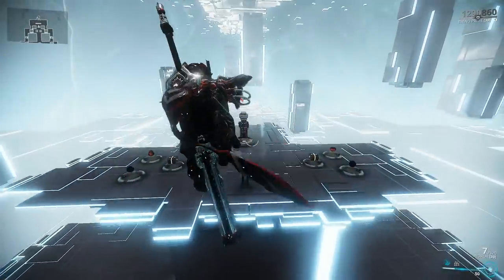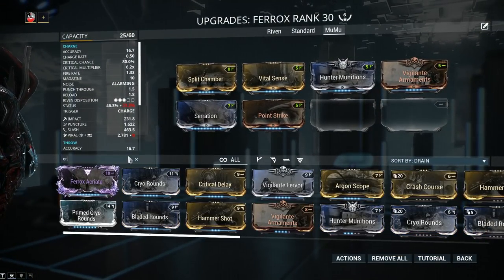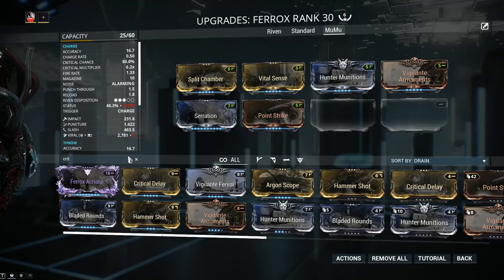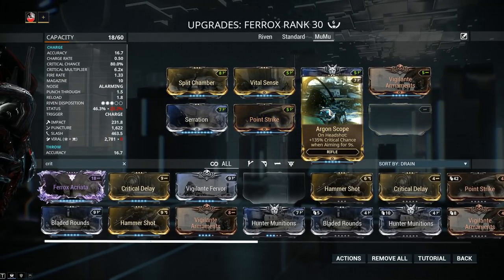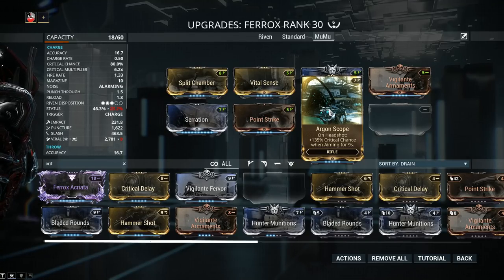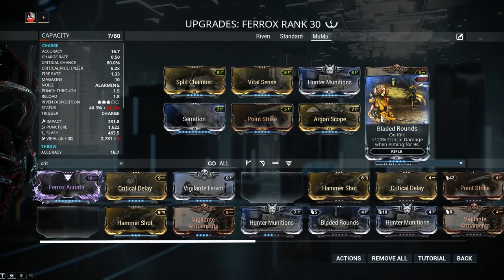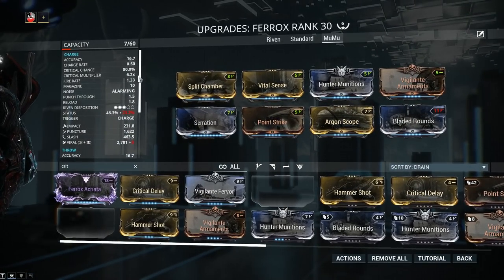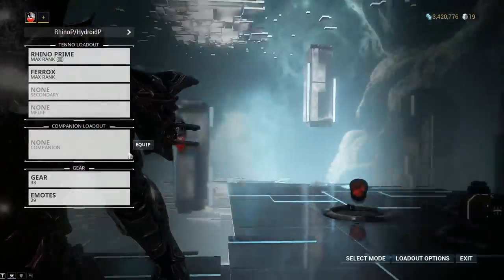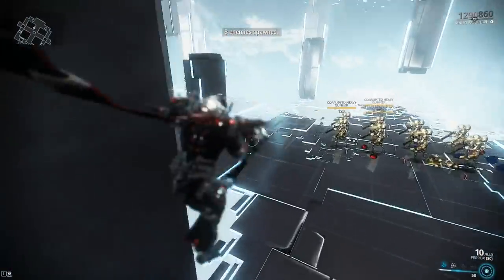Since we're not getting a whole lot of viral procs, why not drop it altogether and go for more raw power? We're dropping those mods and going for more crit chance and crit damage — this is where things get expensive. Argon Scope is around 200 plat on PC, giving 135% crit chance when aiming for 9 seconds. That means guaranteed crits from the Ferox primary fire, so every bullet on target gives that 30% chance from Hunter Munitions. Adding Bladed Rounds brings my crit multiplier to around 9.6-9.8x, which is absolutely hilarious.